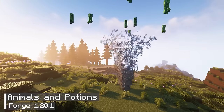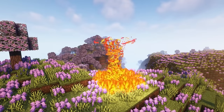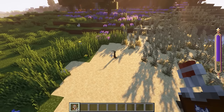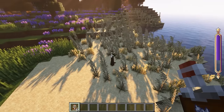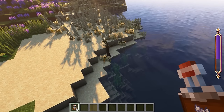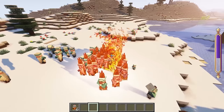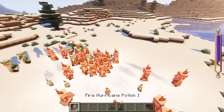The tenth mod is called Animals and Potions. It introduces new animal mobs and potions with interesting elemental effects. The most exciting features are the new potions. For instance, the Bone Meal Potion when thrown on the ground will produce an instant tree, inflict damage on surrounding enemies, and apply Bone Meal to a fairly wide area. Another potion is the Fire Hurricane Potion, which creates a fire tornado about 8 blocks high that draws in nearby mobs and sets them on fire, including the player, so it requires careful handling.